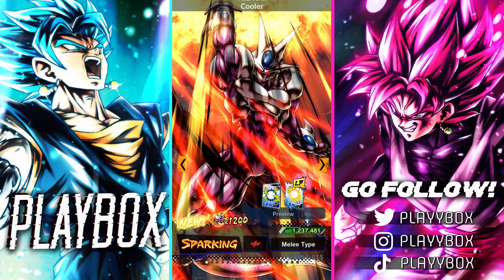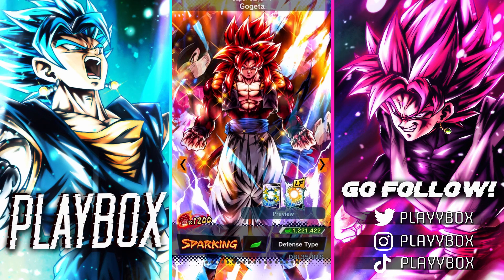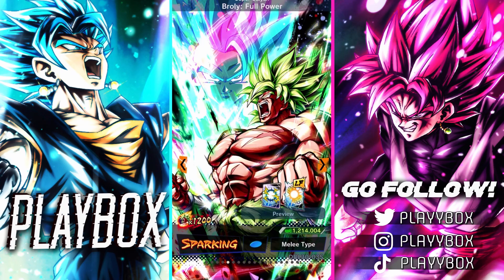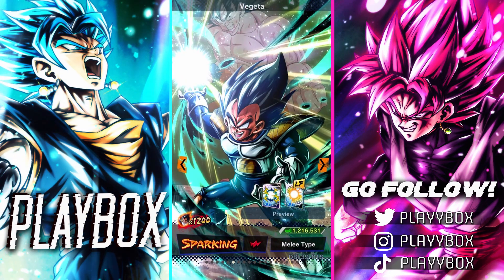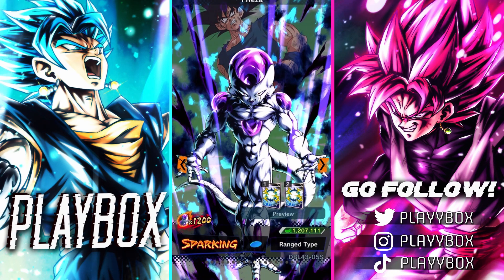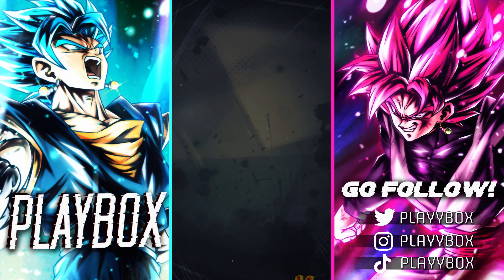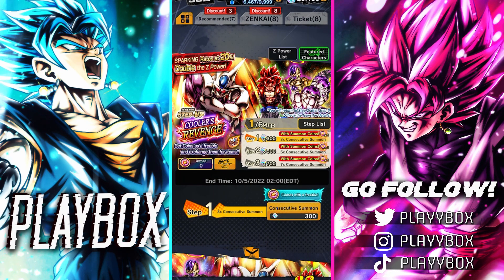We've got LF Cooler of course, the art looking really crisp. Full Power Frieza, G4 and First Form Frieza, Broly, Ape Vegeta, Ape Namigoku, Tapion is on this, Golden Frieza, Revival Frieza — some questionable LFs. By the way, they did drop Bardock's Unique Equipment, but why the hell would they not include Bardock on this banner? Why do they have Gogeta on this banner?